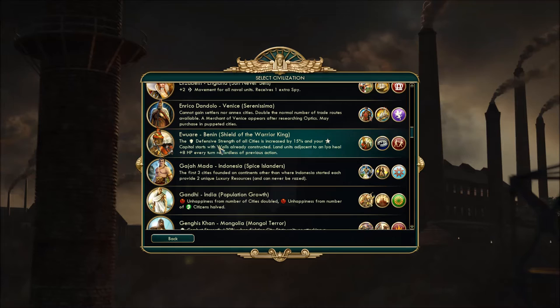Eware of Benin. Unique ability: the defensive strength of all cities is increased by 15%, and your capital starts with walls already constructed. Land units adjacent to an Ia — which we'll discuss in a moment — heal plus eight hit points every turn regardless of previous action. Kind of like a mini March promotion.